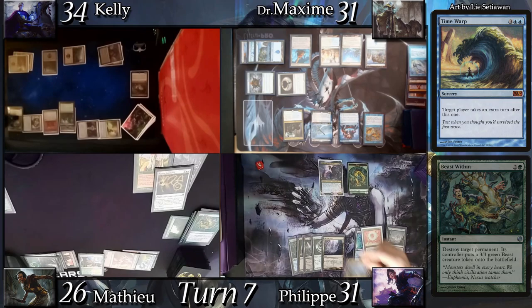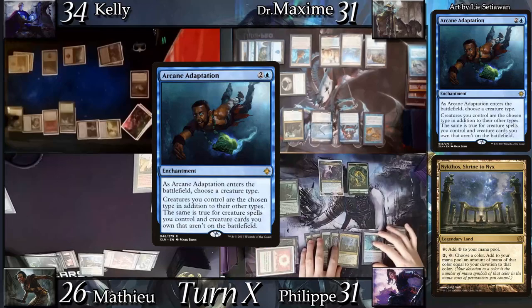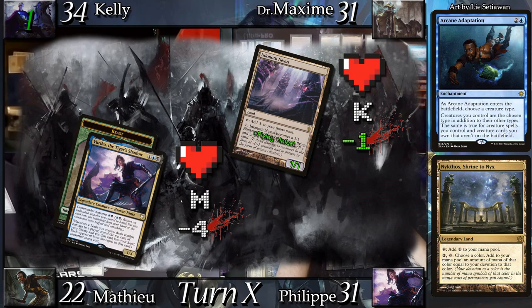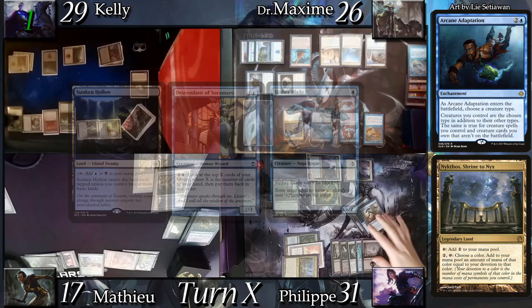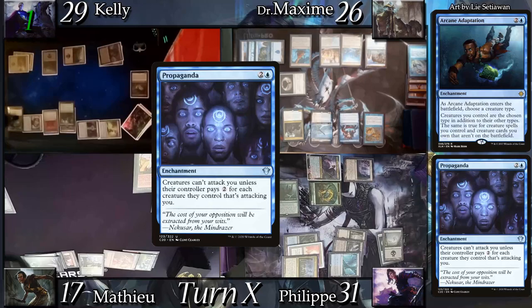On my extra turn I untap and land drop Nykthos Shrine to Nyx, cast Archon of Adaptation naming Ninjas, then animate my Inkmoth Nexus. Going to combat I send Eureka plus the Beast token to Mathieu and the Inkmoth to Kelly. I get 3 Eureka triggers and reveal Sunken Hollow, Descendant of Soramaro, and Slitter Blade — my opponents lose 5. In second main I cast Propaganda and then Slitter Blade.